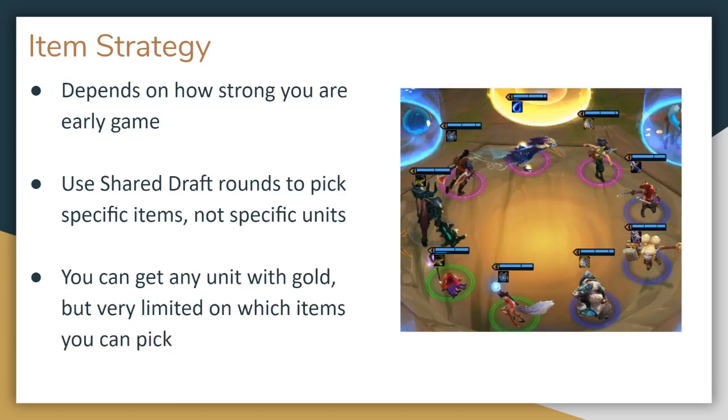So which is correct? Well, it depends on your situation. If you have a strong early game — maybe you found a few upgraded units early on and you think you'll be able to get a win streak — combining items early can really ensure that win streak and propel you to a strong early game. But if you do not have much luck and you can't combine units in the opening rounds, it might be best to just wait, accept a few losses, and keep your options open, because a combined item might not make the difference if you're otherwise very weak. In either case, you should think of the shared draft rounds as a chance to pick a specific item that you want rather than a specific unit, since you have no control over which items you get from the limited creep rounds.